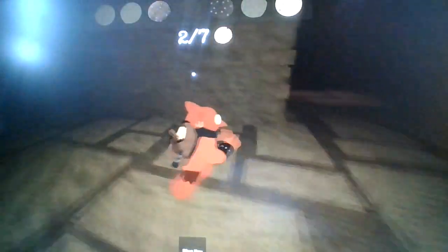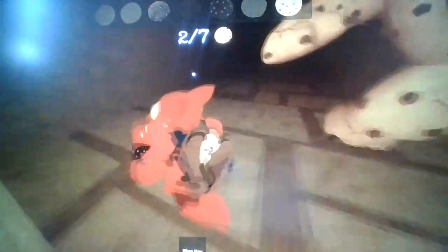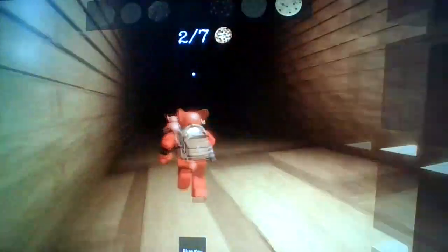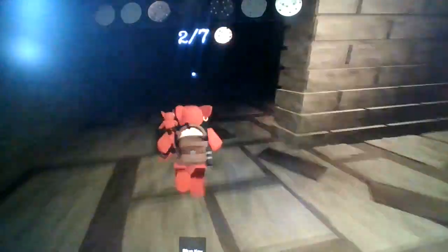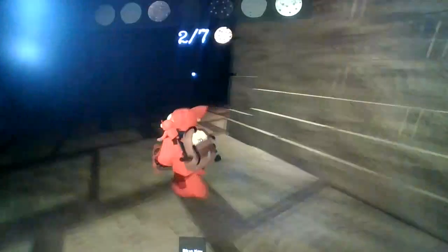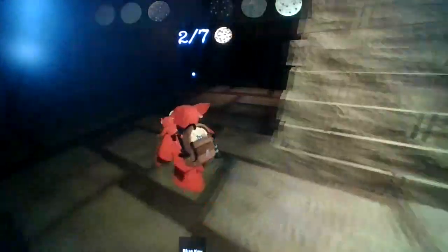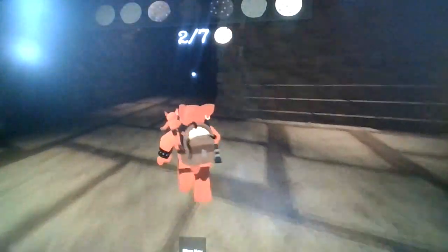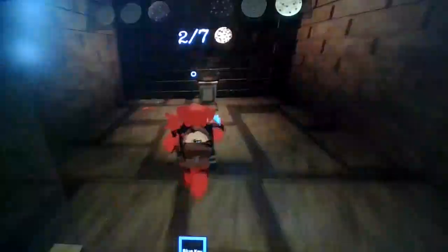I can hear big footsteps — it's chasing me again! Swoosh — got away! Found a green key. It's so dark in here. How am I supposed to find a blue locked door in this dark temple maze?